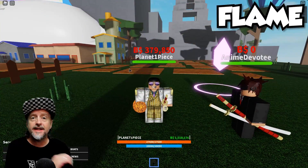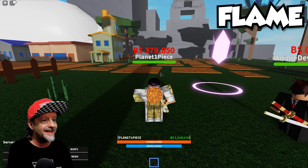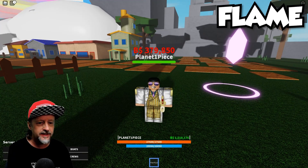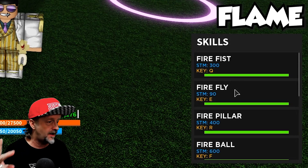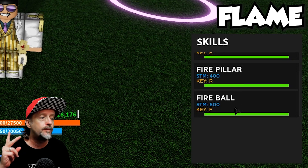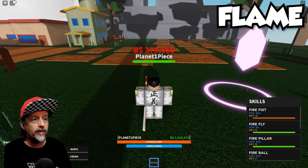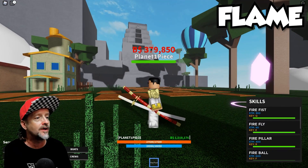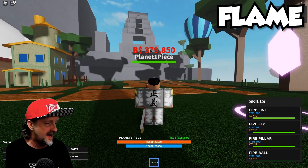All right, first up is Flame — or Fire as you might want to call it. Let's go ahead and eat this thing. Let's check out the skills: we got Fire Fist, Fire Flight — you know how much I love flying fruits — Fire Pillar, and Fireball. Let's try them out right here. Boom, nice long range explosive — wow, look at all the particles flying off, that is super cool. Bam, nice and long range, beautiful effects, absolutely love it.